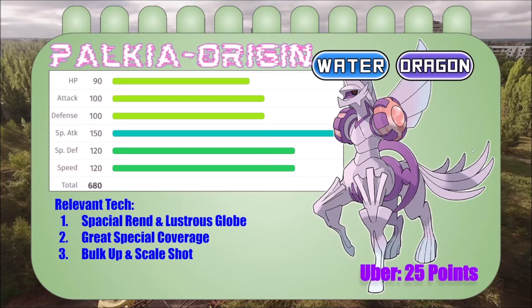We started off with Palkia Origin, water/dragon type — you don't see that very often. Spatial Rend, Lustrous Orb, great special coverage. And Bulk Up and Scale Shot, which I thought was cool for a pokemon like this. For our ubers we could only grab 50 points worth — essentially the priciest one. 150 special attack with a 100 base power dragon move, and it gets Earth Power, Ice Beam, Ancient Power, Blizzard — its move pool is insane.